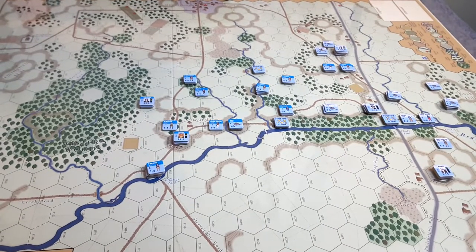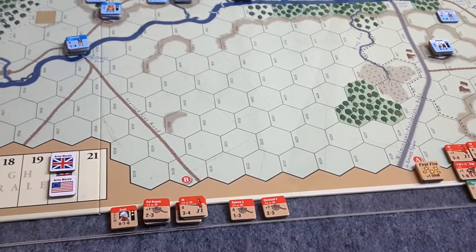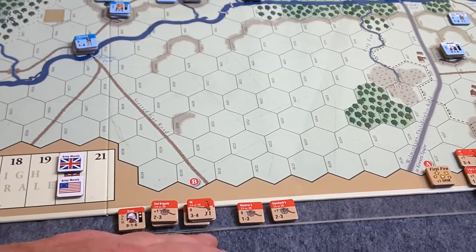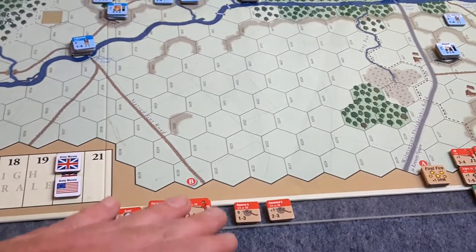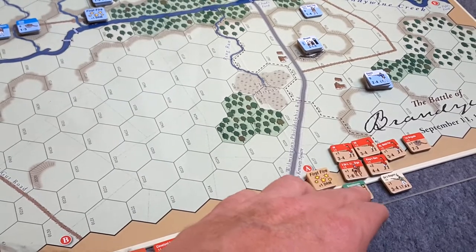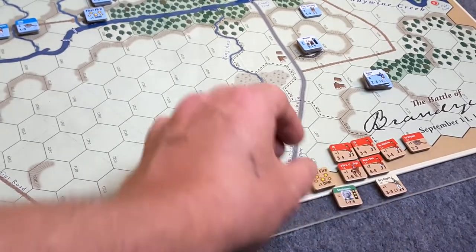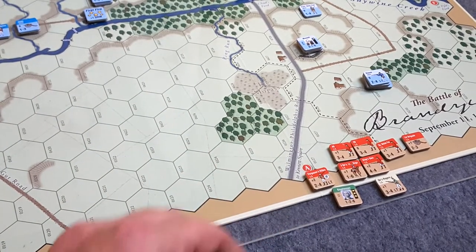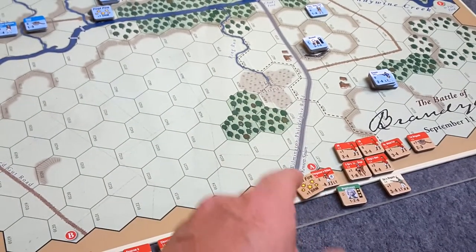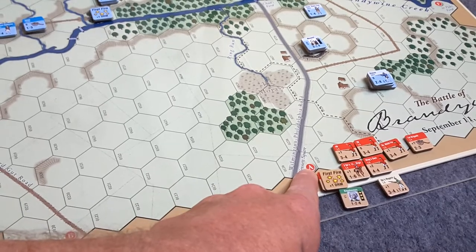Let's take a look at the British. These are the initial troops moving onto the battlefield in the first turns. We have the 2nd Brigade and Knipphausen himself coming on in turn one - a bunch of British regulars, some artillery, the Queen's Rangers, some Tories, and Ferguson's rifles. Ferguson's rifles have a first-fire marker showing they haven't fired yet - they'll get a bonus the first time they fire. They will be coming on at position A.